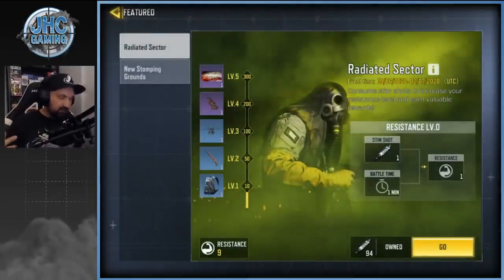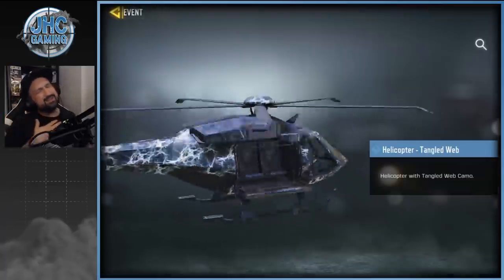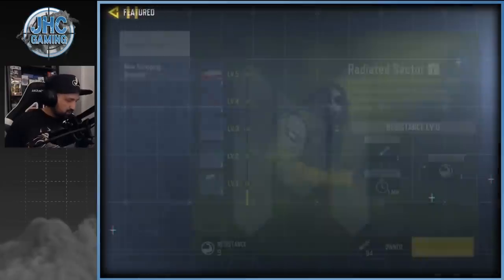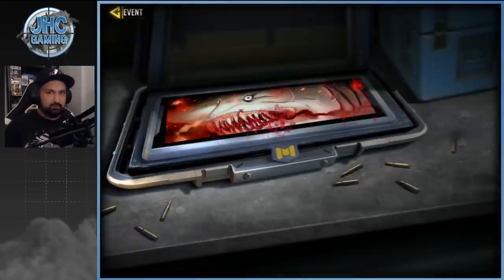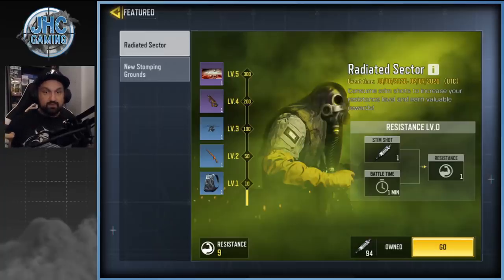The Radiated Sector event — I thought it was a bit confusing at first. It wasn't clear how to increase your resistance, but the goal is simple: increase your level from one to five to get all the rewards. There's some pretty cool rewards including a chopper skin and a really nice animated calling card with blood. To get one resistance you need one stem shot and one minute of battle.